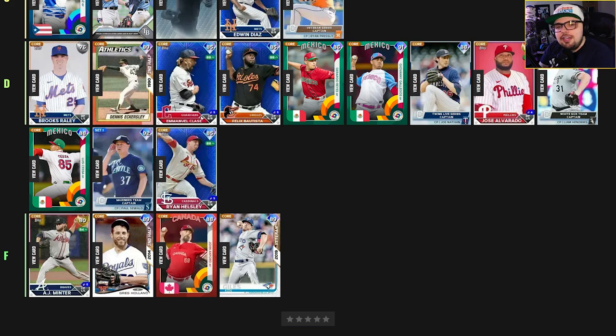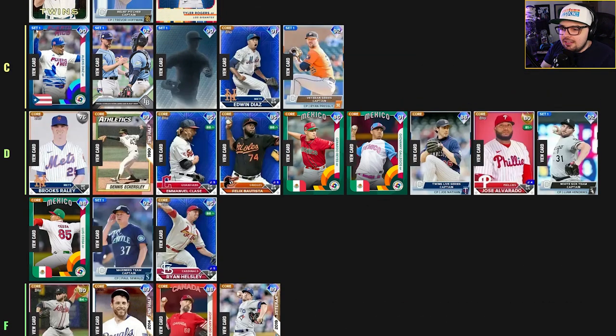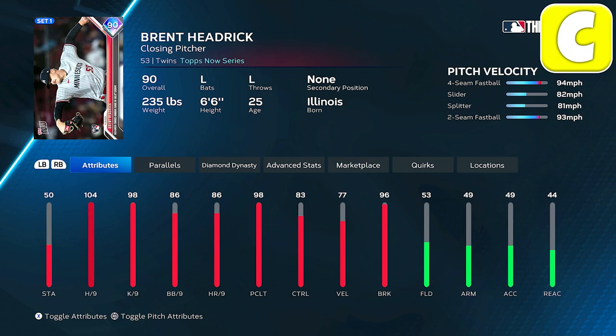Building a team for ranked on Hall of Fame difficulty, you need relievers that have a good pitch mix but also enough attributes. In the C tier, we have an interesting mix — Alexis Diaz and Edwin Diaz live series cards aren't that far off from each other; Alexis is really just a worse version of Edwin Diaz. I have Brent Hedrick in this tier — a lefty is nice for the bullpen, but he's a good example of a reliever that's no more than a middle-tier pitcher. He gets value for being a lefty since there aren't that many diamond lefties in the game right now.